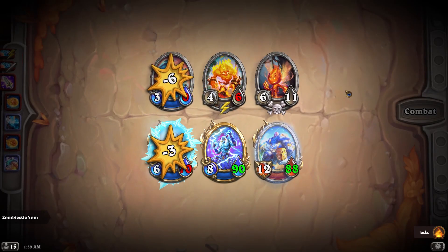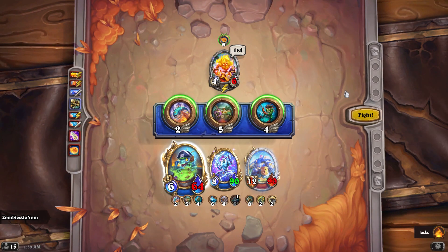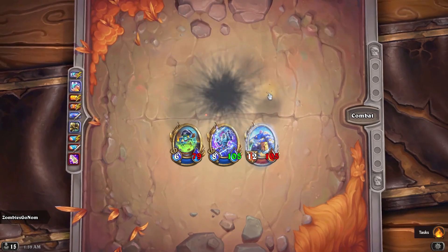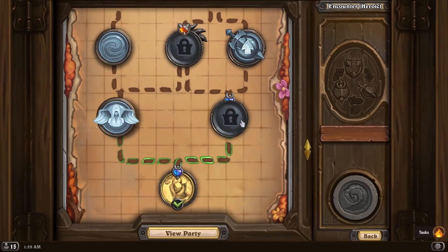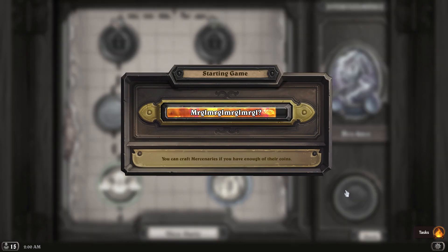We're just going to quickly go through these fights, grab the boon, and call it a wrap. This is a shorter tip video, but I wanted to get it out there in case we have any new players wanting to accomplish this task and not knowing the best and most efficient method. Fight one is down easy, then we pick whatever for the second, get our boon, and we're just about done with the Murky task.